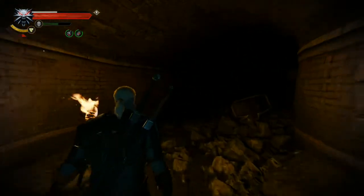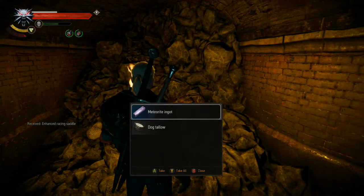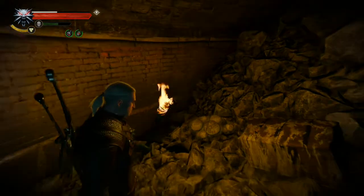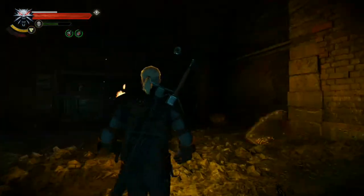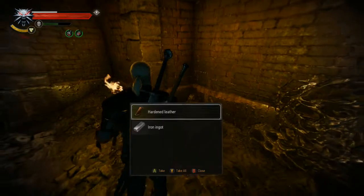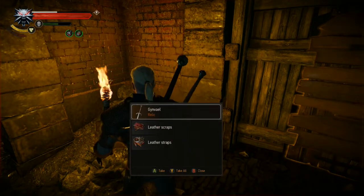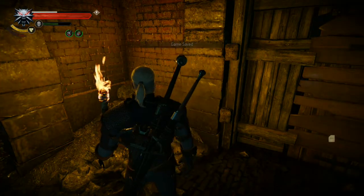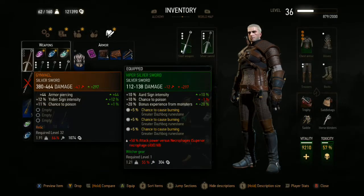This way we've got a chest and some mushrooms. Don't forget the mushrooms. Down here we've got some more loot, and a door and a chest. A sword — let's check it out. Ginvale — plus 44 armor piercing, a good chance to poison, and increases your Yrden sign by 12%. It's a pretty good silver sword, already got three slots. I would totally use that if I was playing with a different rule set.